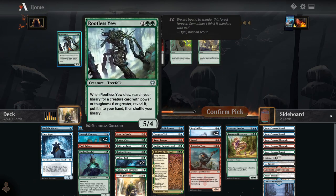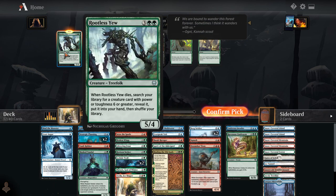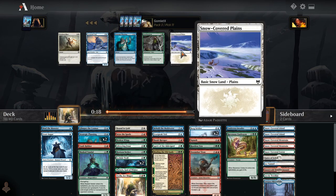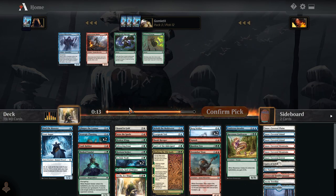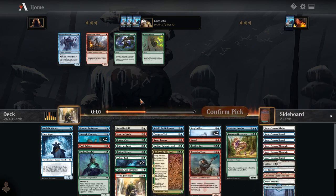And we're not going to wheel any snow lands unfortunately, but we can take a Rootless Yew — it helps us grab a Ravenous Lindworm when it dies, just a nice threat on turn 5 that replaces itself. Well, I guess we do get a snow curve play. And Gates of Istfell — I guess that's a little playable. Because Horizon Seeker actually only grabs basics, so it is good to have the one white basic land. I'll take Kin Seekers — we've got enough Giants now that Kin Seekers might do some stuff.